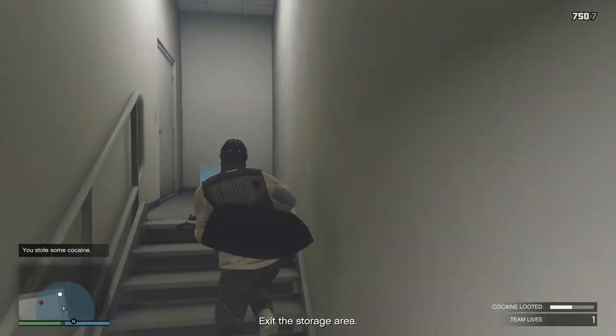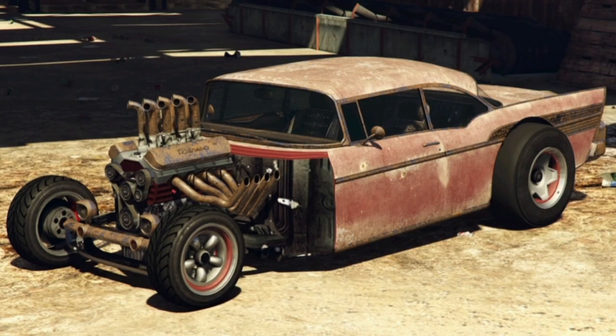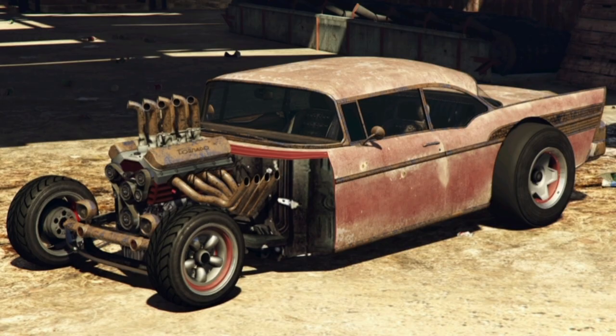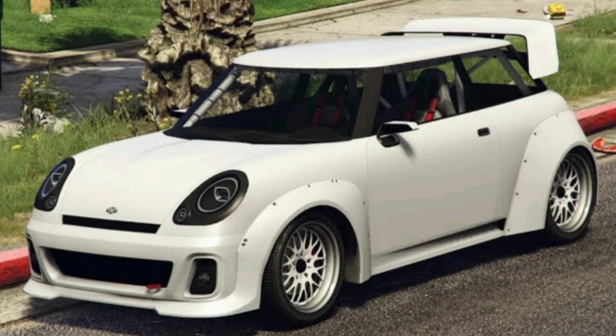Your test ride vehicles inside Simeon's are the Benefactor Schafter LBW, the Declasse Tornado Rat Rod, the LCC Sanctus, the Shitzu Hakuchou — just the regular Hakuchou, not the Hakuchou Drag — and the Weenie Issi Sport.